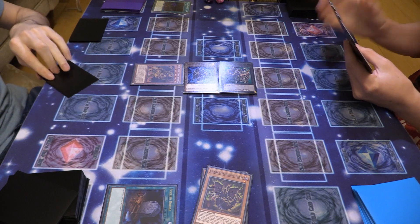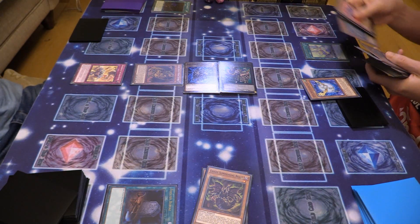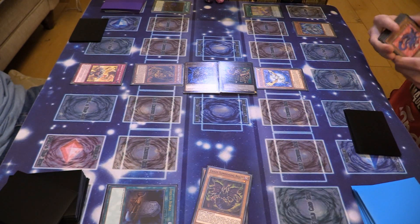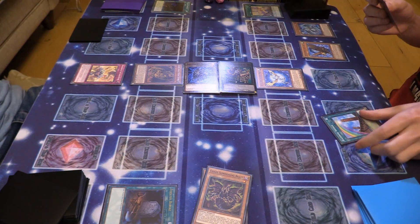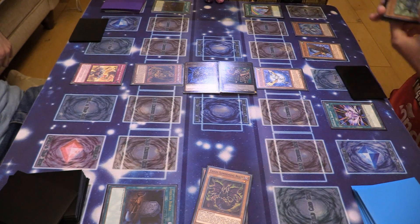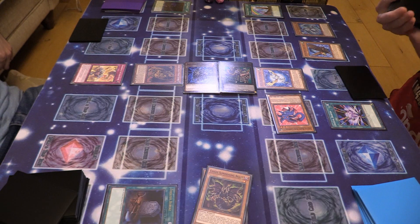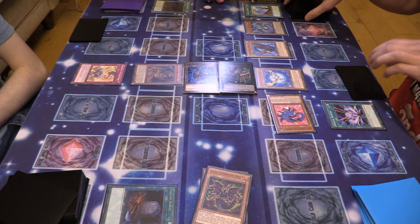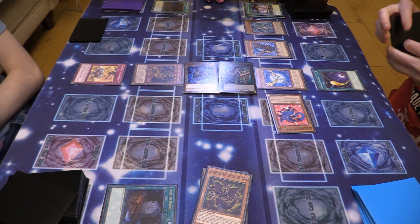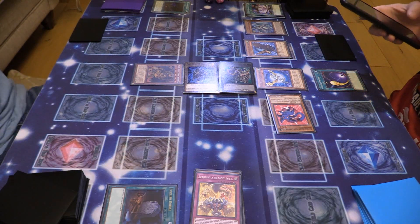I will draw. Standby phase — activate Awakening of the Sacred Beast. I'll activate Crystal Bond — add Sapphire Pegasus to my hand, and place Crystal Beast Rainbow Dragon face up in spell trap card zone. I'm going to normal summon Sapphire Pegasus — I'll gain 1,800. Then Sapphire Pegasus — place Cobalt Eagle face up in spell trap card zone. Activate Rainbow Bridge — add Crystal Beacon to my hand. I'm going to activate Crystal Beacon, special summon Ruby Carbuncle. I'll gain 300 and trigger her effect — bring these guys out. I thought Fallen Paradise protected him from battle. Oh no it doesn't. That's why I showed Cosmic Cycle on your back row. You take 1,000.